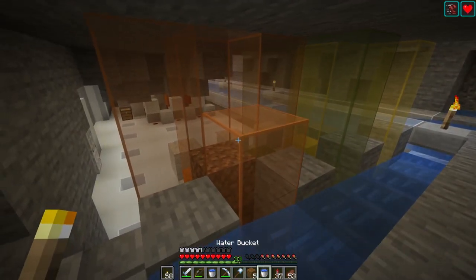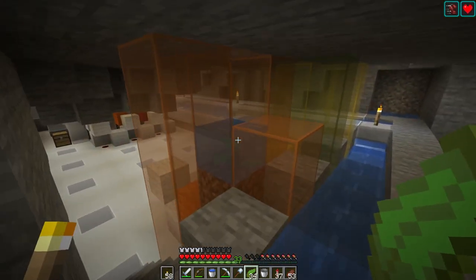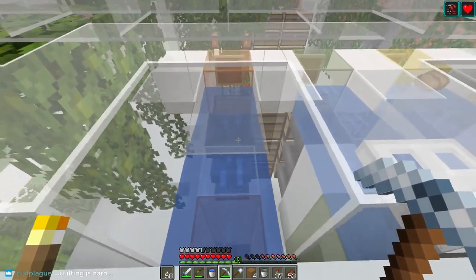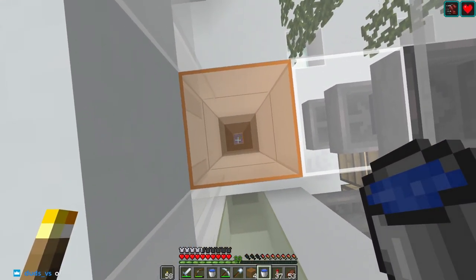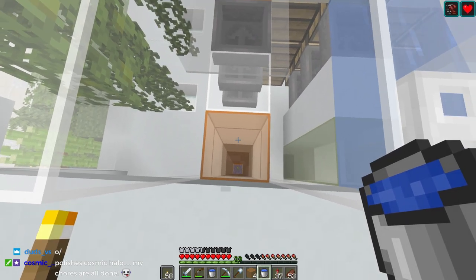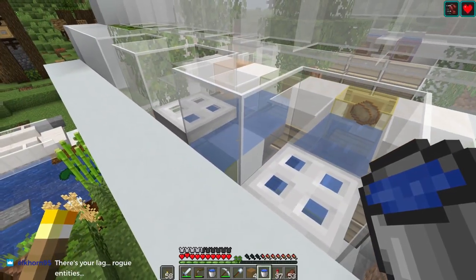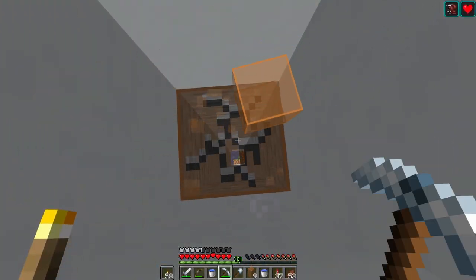I'll take this away, add the soul sand, then put kelp down. Once the kelp grows it will create water sources, and I can fill it from above. The good news is that this water stream is going to be easy to replace — it should be a straight shot down and then we just punch out the side. We'll put a water source on this block and it'll flow down. The tricky part will be keeping items inside these blocks when they come up from the elevator — I might have to raise this side of the greenhouse.